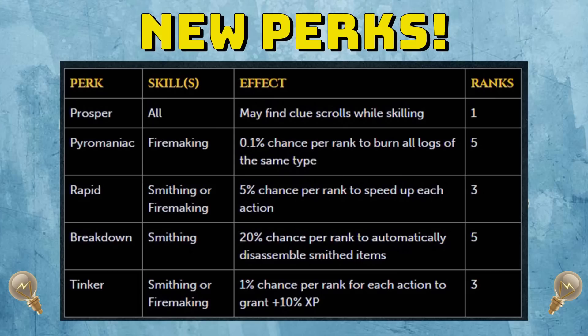The next one is my least favourite, and that's Breakdown. This is used only in smithing, and you have a 20% chance per rank to automatically disassemble smithed items — with 5 ranks, you can get it to 100% automatically disassembling. The only thing I could see it being useful with is claws, but I don't think it's good enough to take over the others, especially if you're going for experience. Lastly, Tinker — a really awesome one that you can use in smithing or firemaking. It has a 1% chance per rank for each action to grant 10% more experience, with 3 ranks max, giving a 3% maximum chance. It's a bit like Furnace, but not quite as good since Furnace consumes the resource whereas Tinker just gives flat bonus experience — so it has its pros and cons.